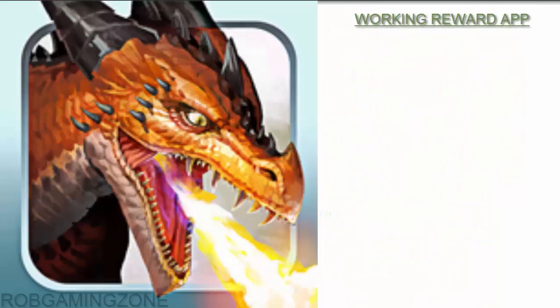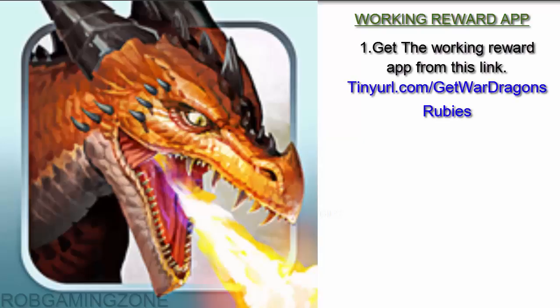Hi, welcome to ROM Gaming Zone. Follow these steps to get in-app purchases for free in this game. Step 1: get the working reward app from this link — tinyurl.com/get-war-dragons-rubies. Step 2: try free apps and games through the app.